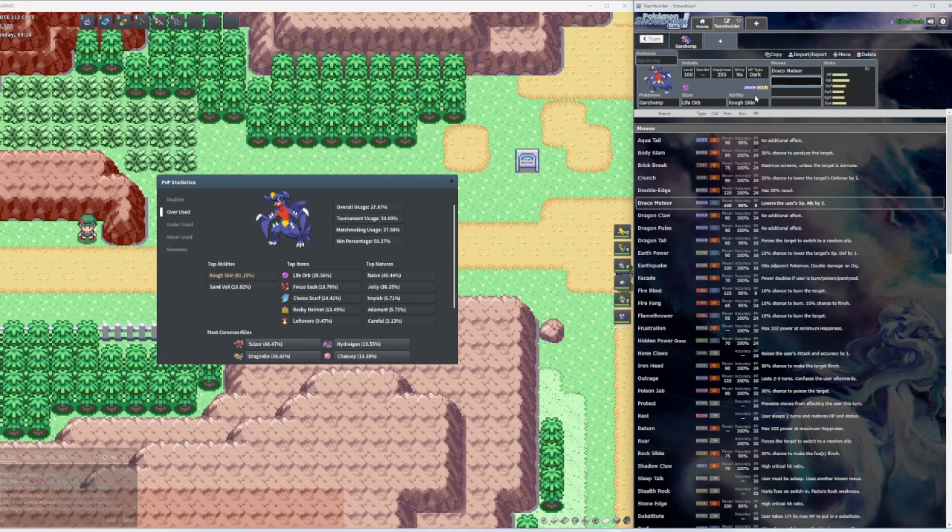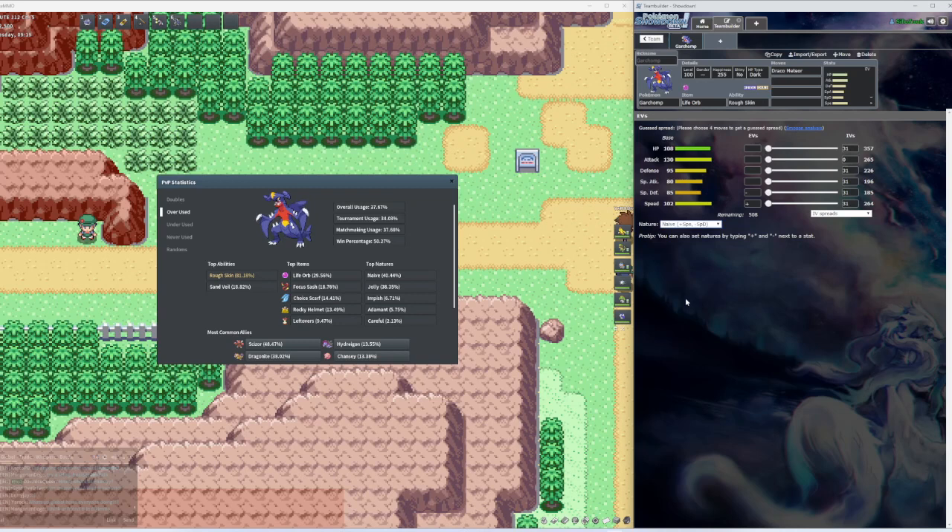So we got Naive for the nature — speed and special defense. Garchomp is a regular physical attacker, so we're gonna go max Attack IVs.